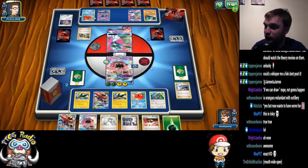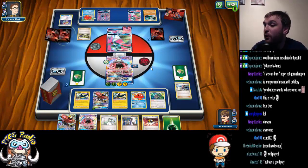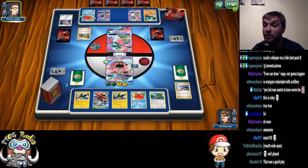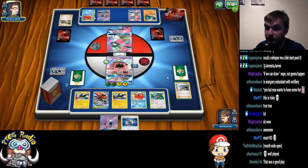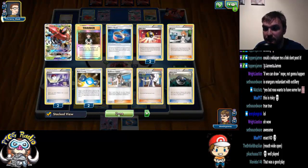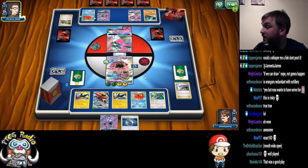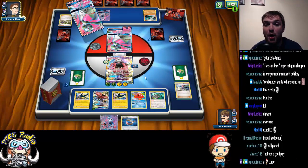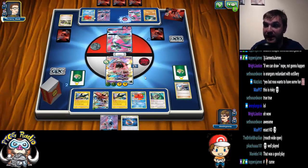Thing is here, Guzma wins the game. If we draw a Guzma, we win the game next turn — Tapu Lele goes down and we win. He gave us a Lele! And we've got three Guzma, none are in the discard — they can't all be prized. Ladies and gentlemen, as long as we don't put the Bulu in the active, we win the game.